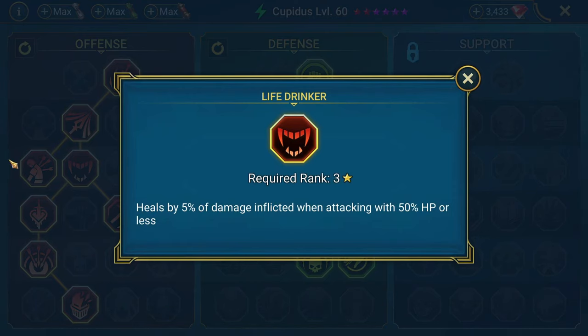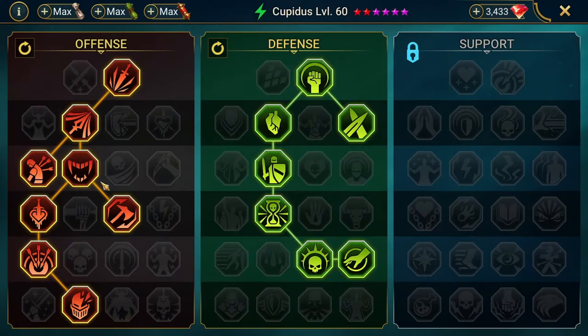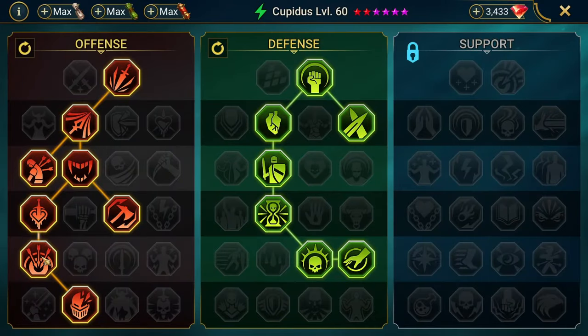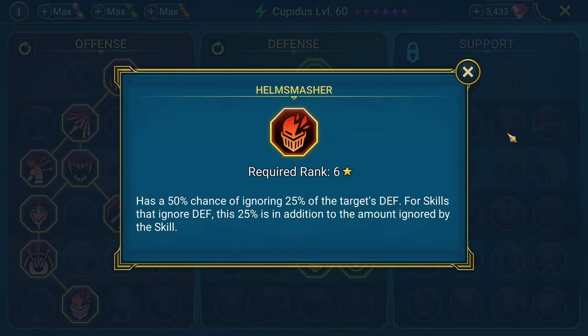We're taking Cycle of Violence so his A2 — basically the only other move he'll be using — decreases its cooldown. That HP Burn in Hydra is helpful all around; it does more damage and helps get through Poison Mist. Increased damage against targets with higher max HP benefits practically everyone in Hydra. His A1 gets a damage boost of up to 10% the more he uses it. We're also taking Helm Smasher — a 50% chance of ignoring 25% of the target's defense, in addition to everything else he already has.